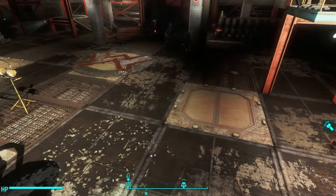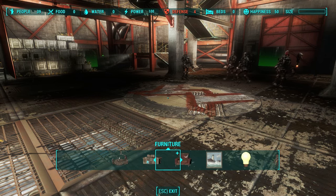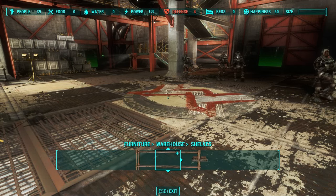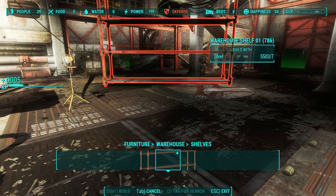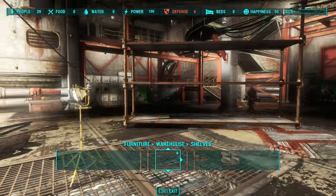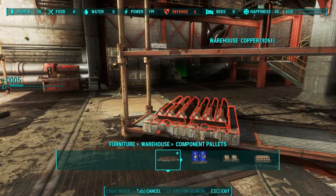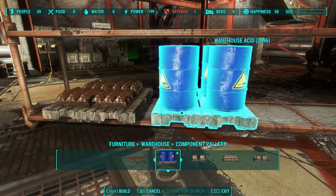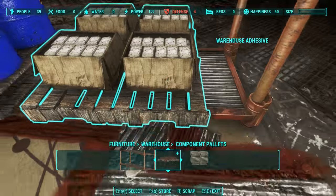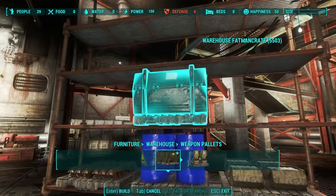The way it works is you set down a shelf. You open up your workshop, go over to Furniture, and then there's an entirely new category called Warehouse. First item on the list is Shelf, and you can place this huge, absolutely huge shelf. Once you place it, you can put in a bunch of really cool components — here's some copper, here's a bunch of Warehouse Acid, here's some adhesive. And you can even choose from a variety of different weapon pallets.